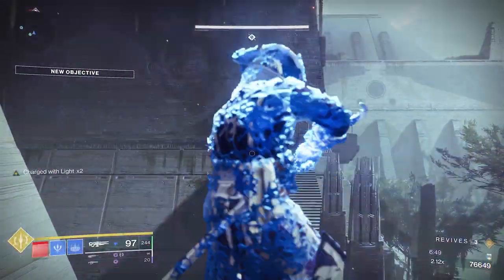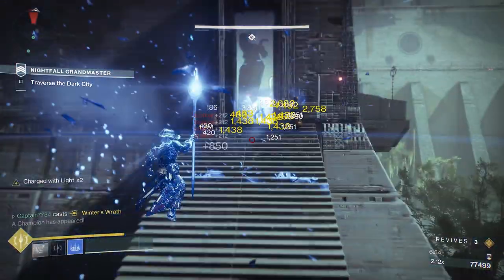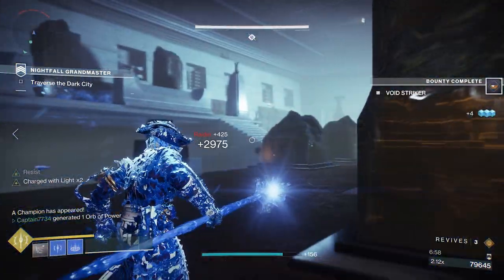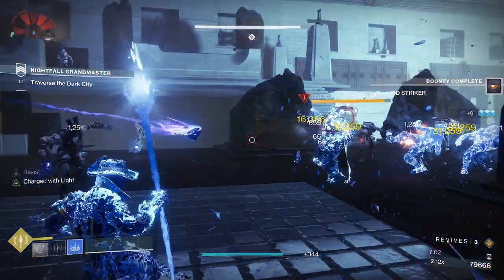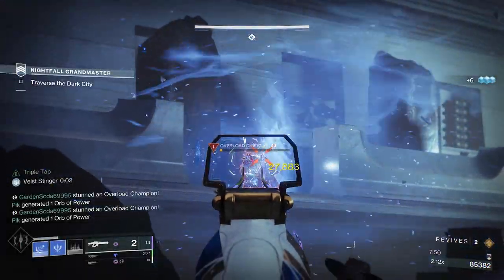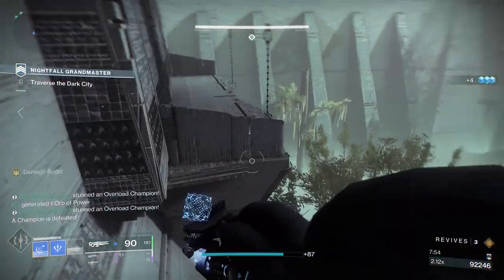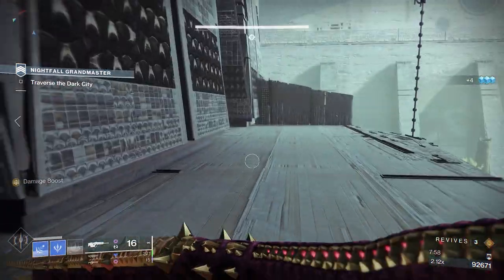Go through the hallways until you reach this open area and immediately look to the left stairs by the door. Get rid of the adds before they have a chance to rush you, then use the top of the stairs to clear out all the minor adds around you. There will be two overloads inside, usually either at the back of the room or up on the left ledge. You could also rotate to the right of the stairs and jump onto the balcony around the corner to outflank the adds.